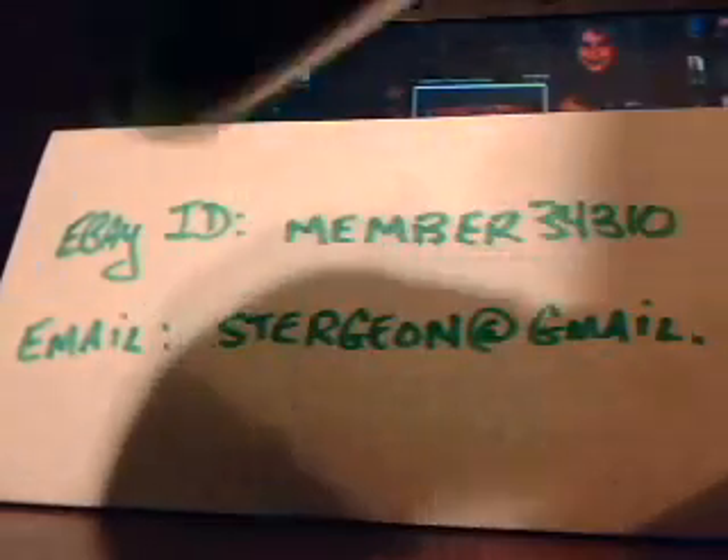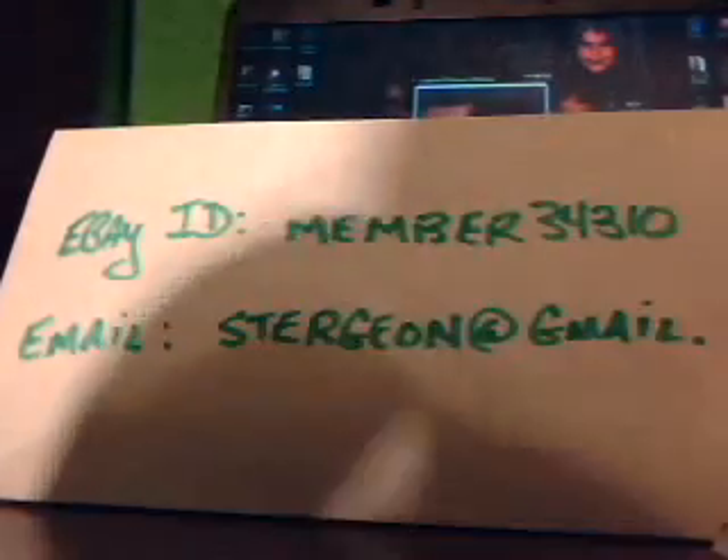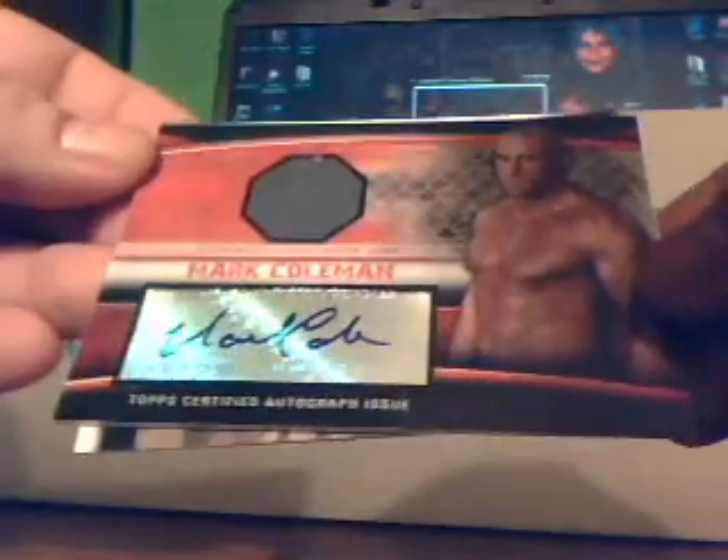Last pack, box one: Guida, Gillard, a Ben Saunders out of 188, Mark Coleman — that's pretty sweet — a Mark Coleman Ruby autograph relic, number seven of eight, of The Hammer. Probably the best pull out of the box without a doubt. And then the last card, Shane Carr one out of 288, smashing Lesnar upside the head — got to love that. Well, hopefully I didn't screw the video up too much. Guess I'll have to look and see. Y'all have a good day, later.